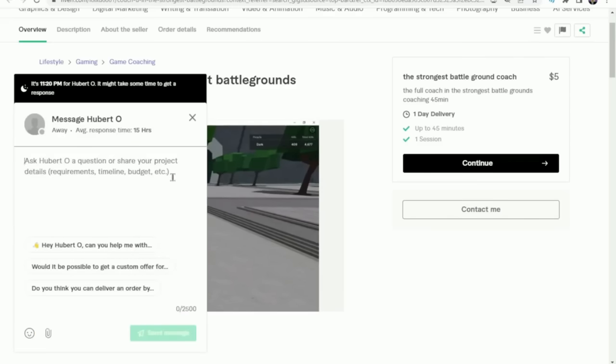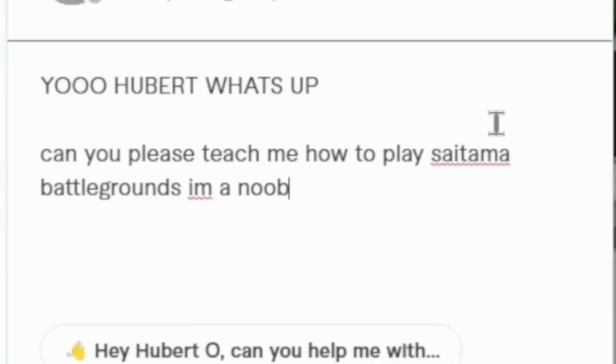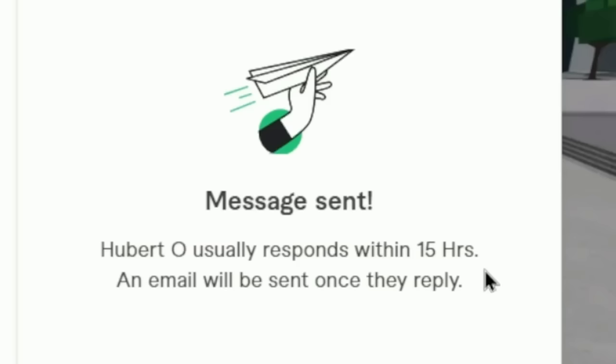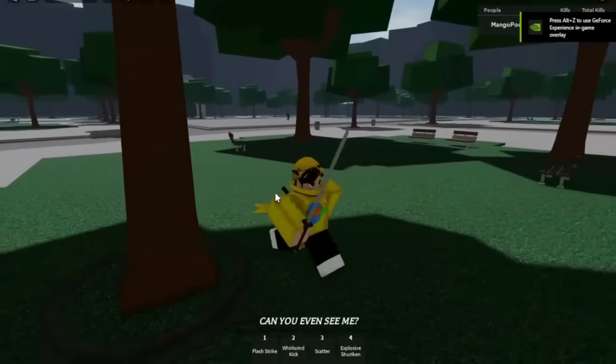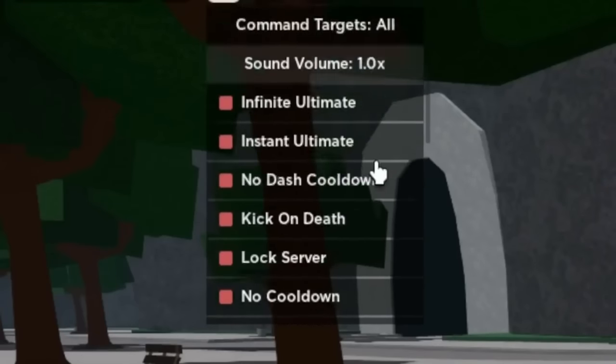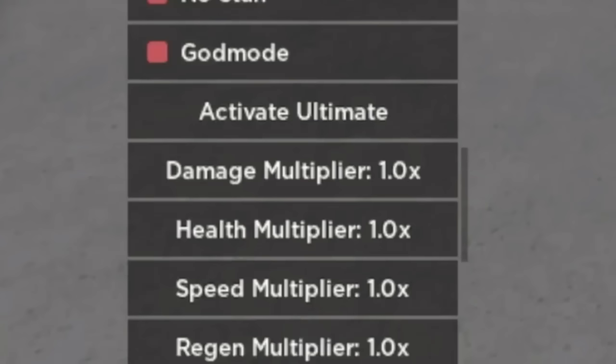Let me message Hubert: 'Yo Hubert, what's up? Can you please teach me how to play Saitama Battlegrounds? I'm a noob, I'm rematching Alpha one really soon and I need to get better.' Let's send this and wait for Hubert to reply. While we're waiting, I want to show you guys some of the admin commands we'll be trolling him with — there are a ton I haven't even tested out in my videos yet.